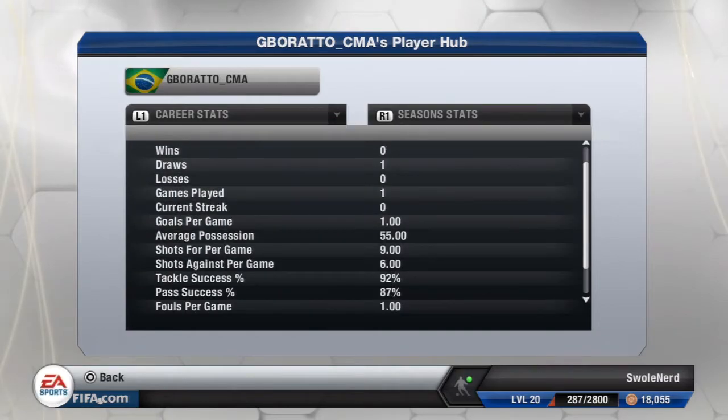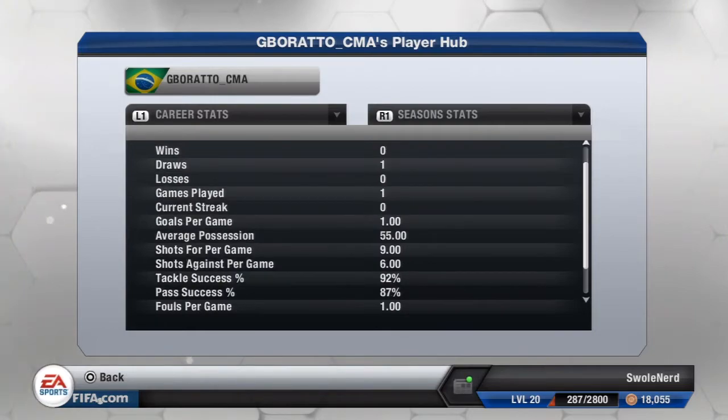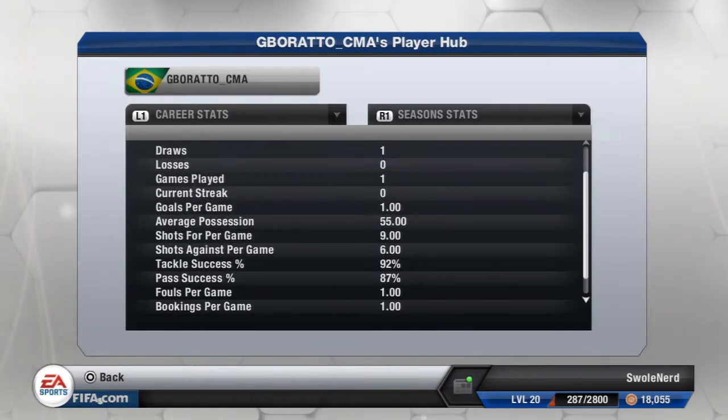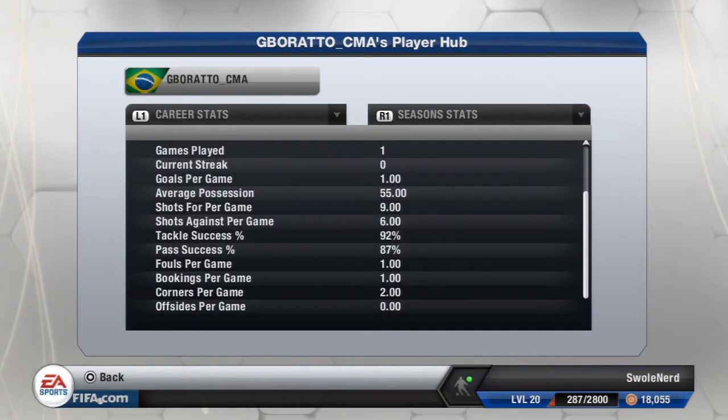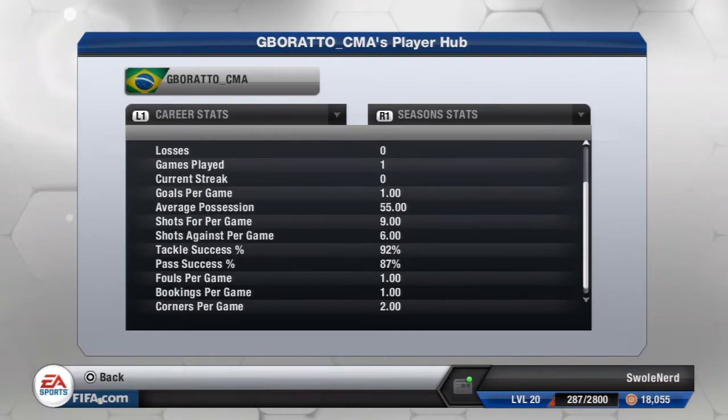Alright, here I get into a game with this guy. All I had to do is click L3 on PS3 — if you're on Xbox just click L — and you'll see basically how many games they've played, won, lost, tied, what their possession was, what their pass success was, tackle success, shots per game average, goals per game average, all of that.